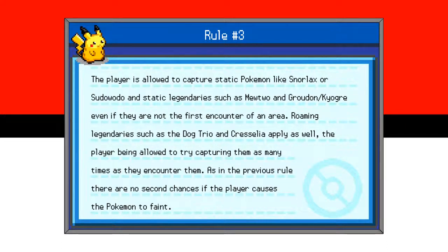Rule number 3: the player is allowed to capture static Pokemon like Snorlax or Sudowoodo, and static legendaries such as Mewtwo and Groudon or Kyogre, even if they are not the first encounter of an area. Roaming legendaries apply as well. This is basically a mercy rule, because the Cerulean Cave is a long dungeon — there's no chance you'll make it to Mewtwo without encountering something else first.